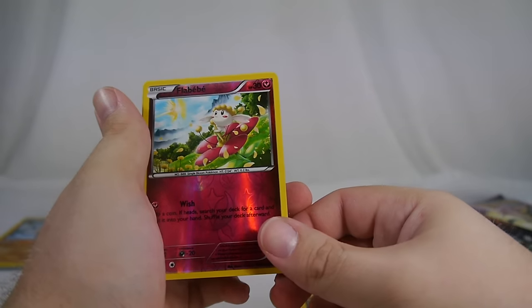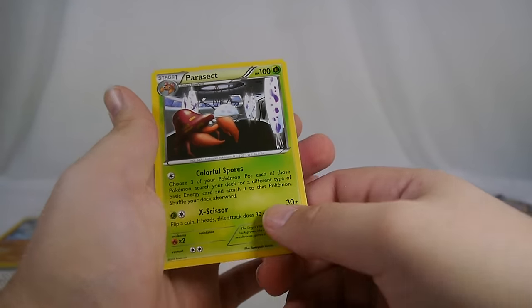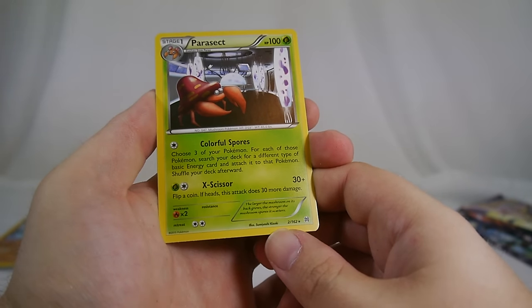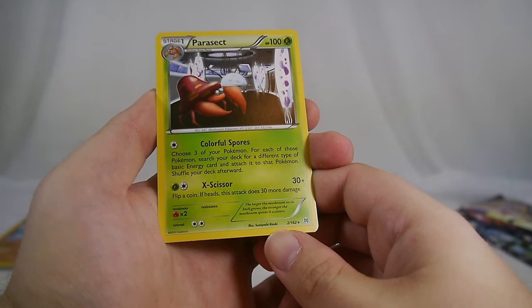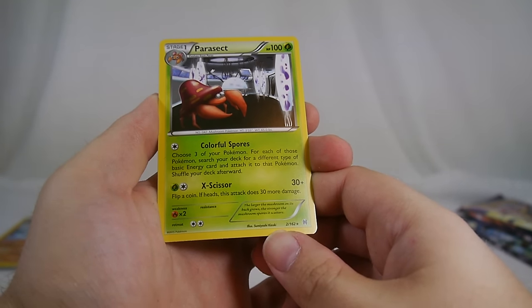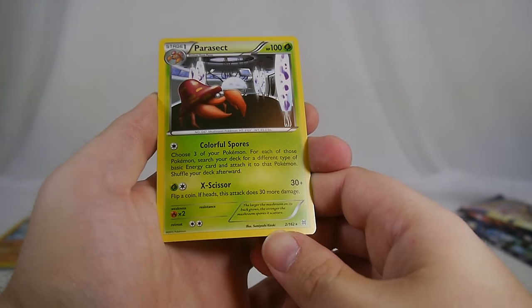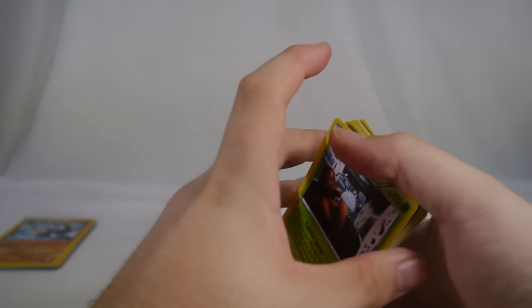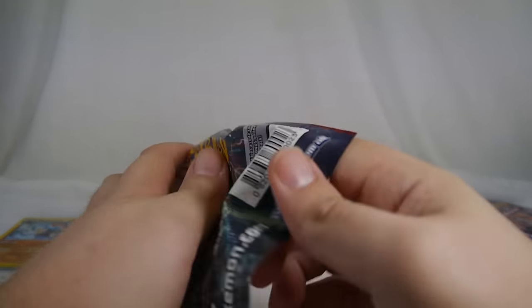Floette to go with the Flabébé, and a Parasect. Colorful Spores — choose three of your Pokemon; for each of those Pokemon, search your deck for a different type of basic energy and attach it to that Pokemon. There are a lot of different rainbow-esque energy effects on cards here. Parasect also has a coin-flip attack for more damage — very basic, but it's a mutant fungal Pokemon, so what can you expect.